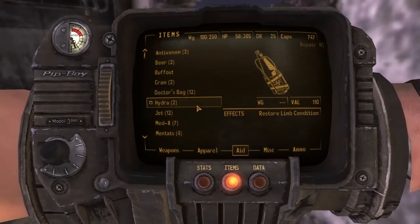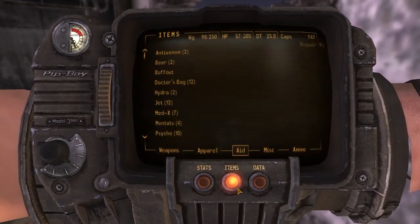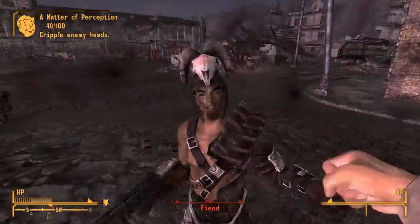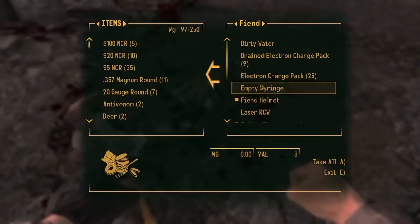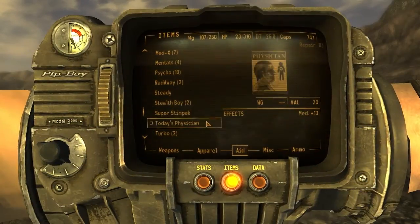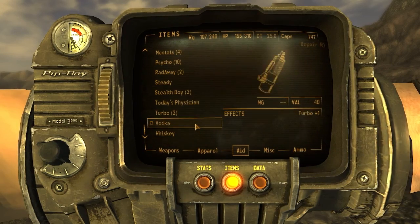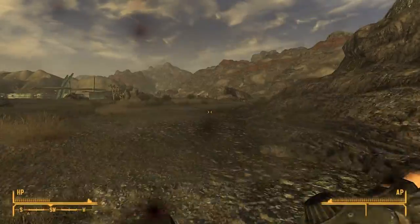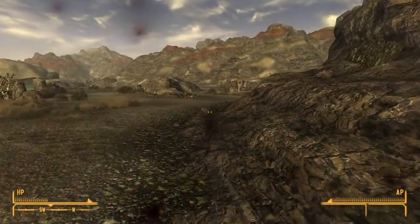This fight was the only time I successfully used the Ranger Takedown, mainly because I take the Super Slam perk later which pretty much does that for me. I finally cleared out the entrance to Vault 3, then ran my way over to Red Rock. At that point I had blown through almost all of my healing supplies, so I was not about to get into a fight with another big group of fiends.